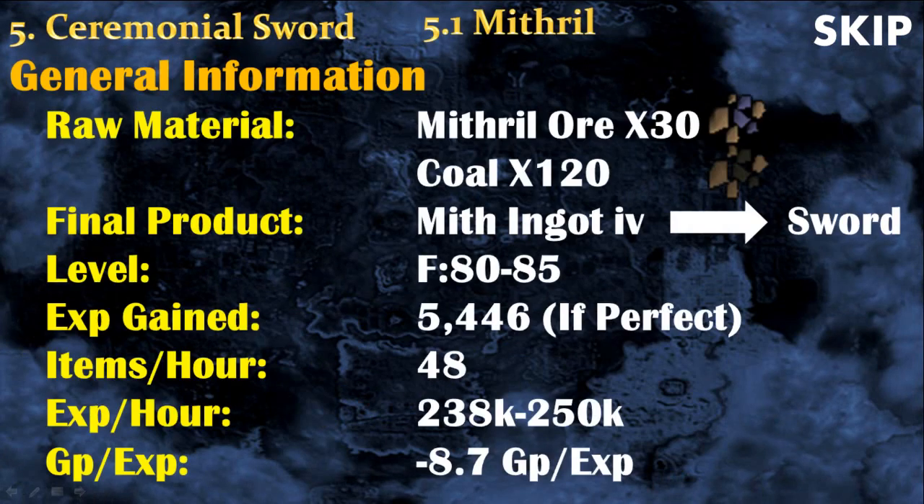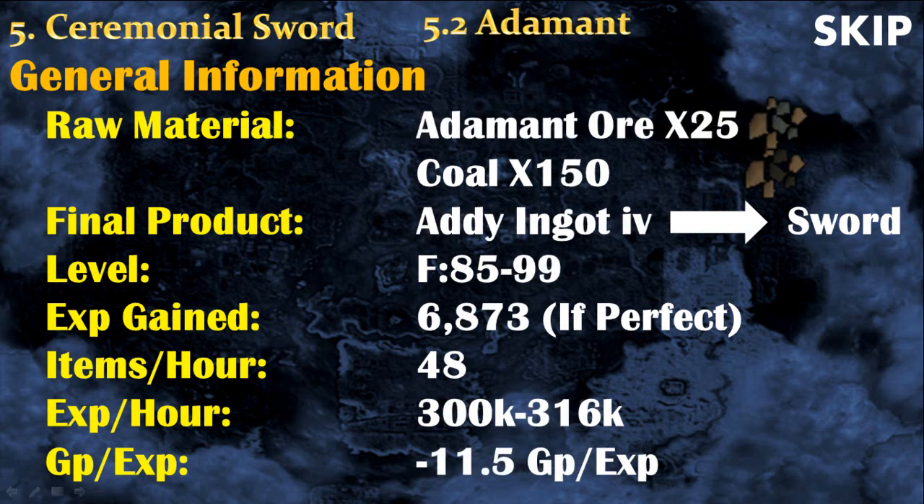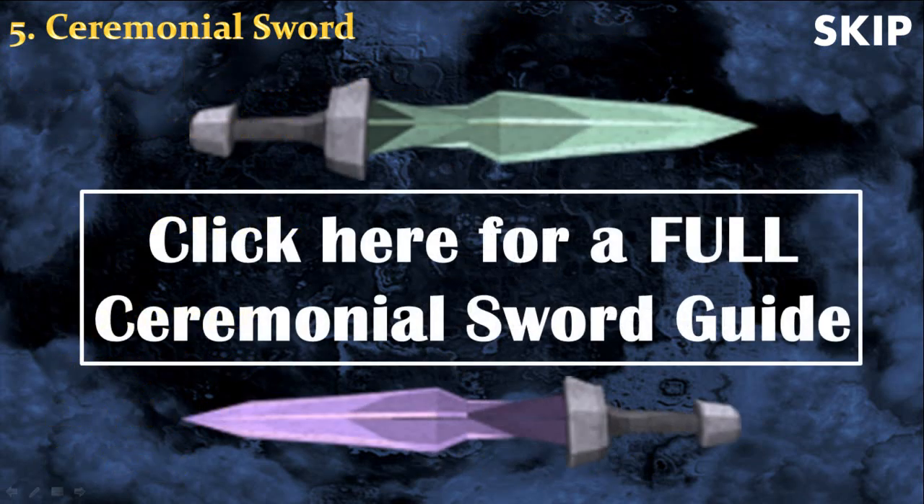Ceremonial swords are the best experience in the game and don't cost a lot — only 8.7 GP per experience for 250k experience per hour. However, to get that amount of experience you will need a lot of concentration and training. From level 85 to 99 you can make adamant ceremonial swords for 316k experience per hour, which is the best experience in the game, at only 11 GP per experience. Making ceremonial swords is very complex so I won't explain it in this video, but I've already done a full ceremonial sword guide — simply click the annotation on the screen.